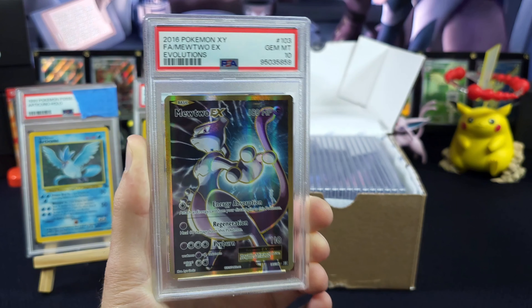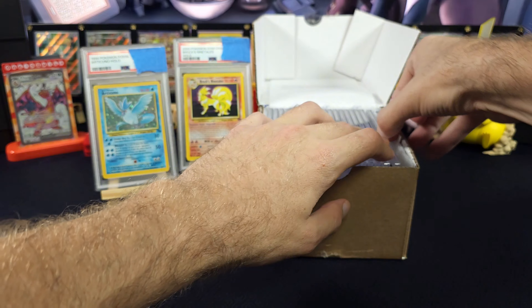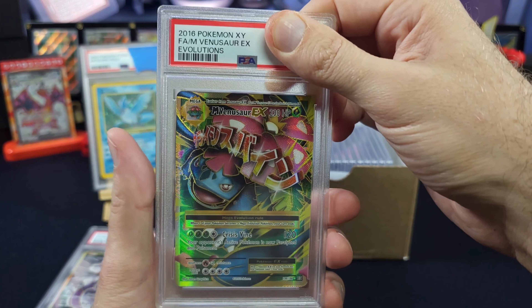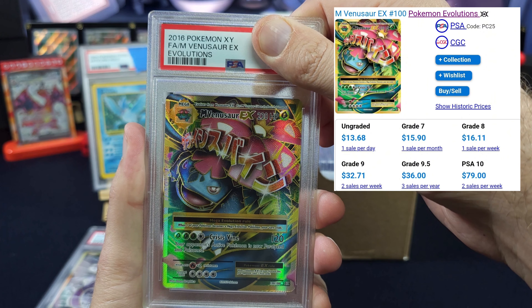Alright, let's see what we're doing here — three, two, one. Okay, that's actually pretty — that's a big jump, that's not a bad start! Alright, ready? Let's see. I think we're still okay. Let's do a little Venusaur, also from Evolutions, number 100.